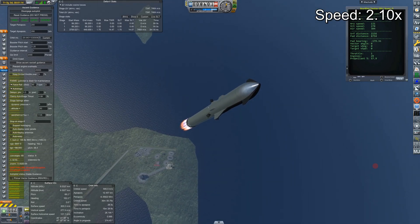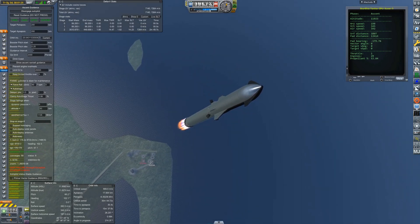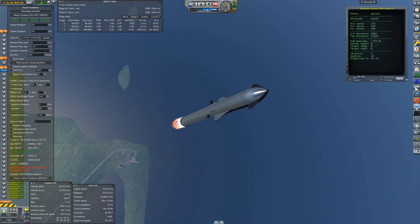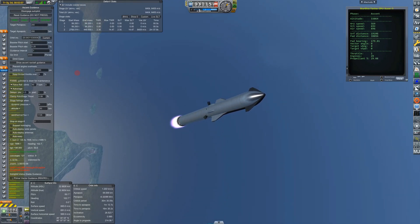If you look at the seconds in my simulation in the top left-hand corner, I've sped it up by about two and a half times. It's all an approximation — I can't tell if this is exactly the ascent profile SpaceX will use. I'm going for a circular orbit of 200 kilometers in altitude. The Inspiration 4 mission which launched recently had a starting altitude of 200 kilometers — from there you can just raise your orbit quite easily if you need to.